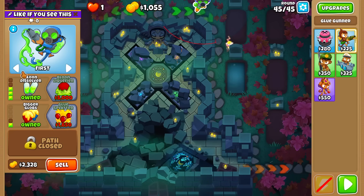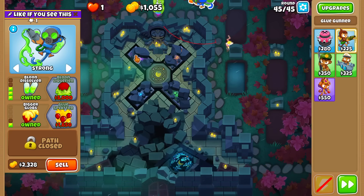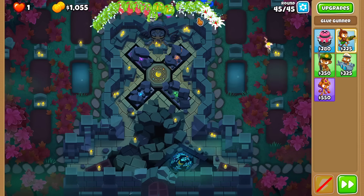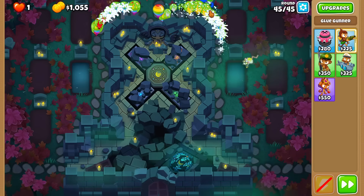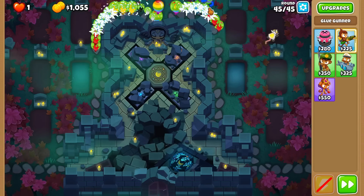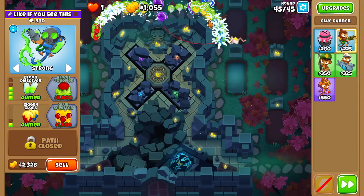Let me try bigger globs on strong. I want to see if there's a rainbow spot - or a glue spot that gets all rainbows. This is a good spot. Beautiful. That's cheaper and better than the decamo sub.